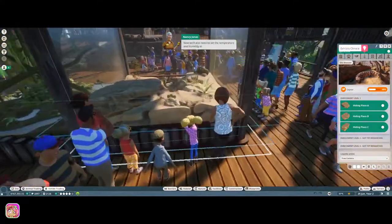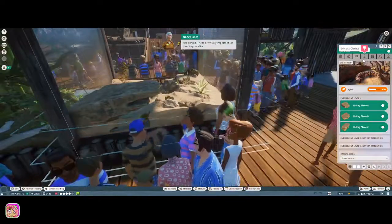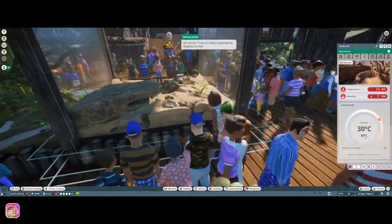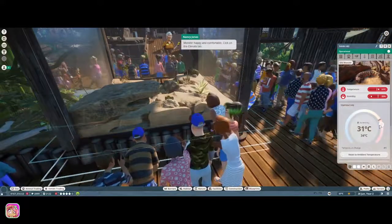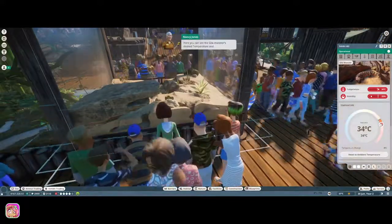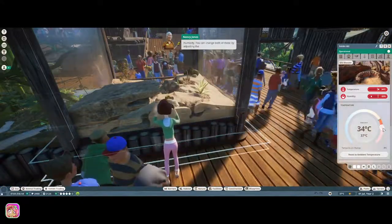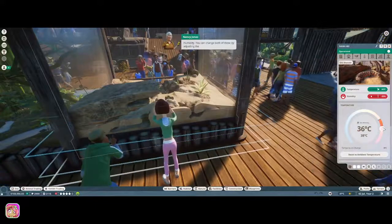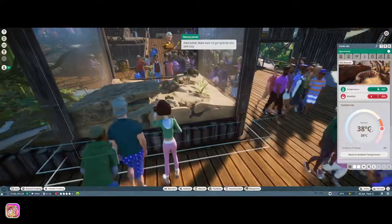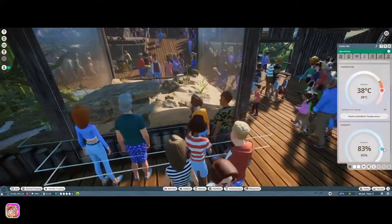You can unlock more enrichment levels by having one of your vets do some research. We'll also need to set the temperature and humidity - definitely important for keeping our Gila monster happy and comfortable. Click on the climate tab. You can see the Gila monster's desired temperature and humidity, and you can change both by adjusting the dials below.